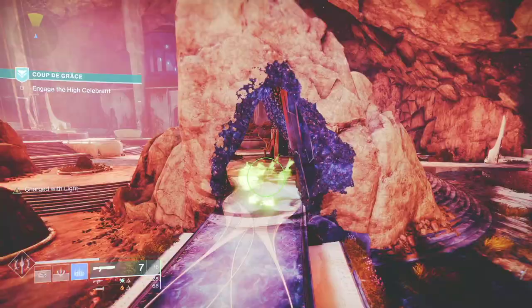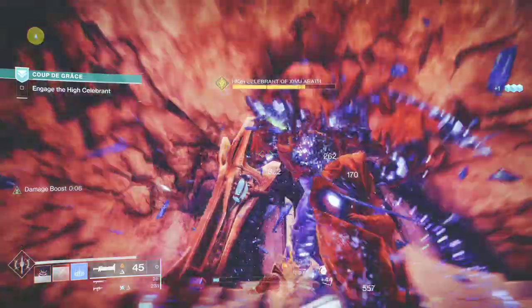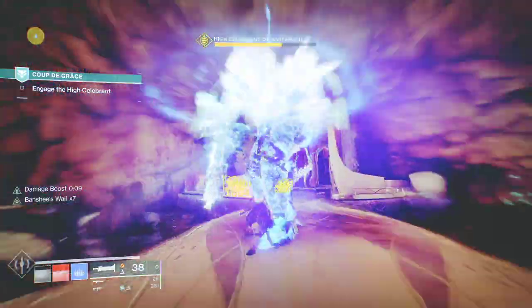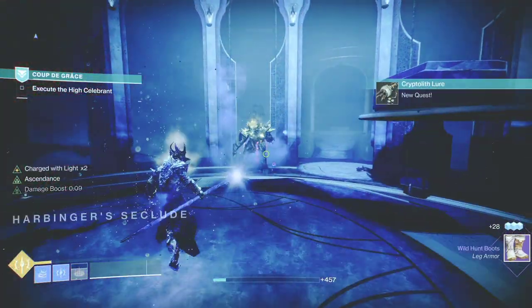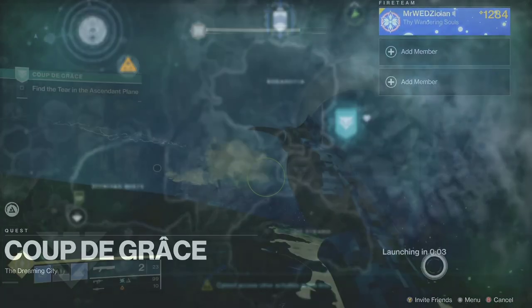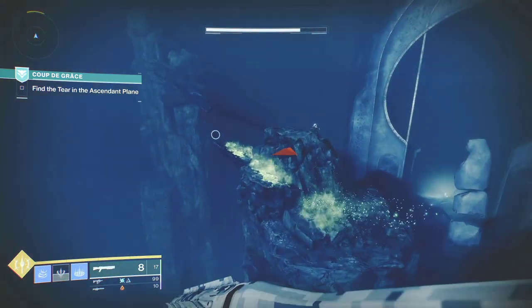There is a possibility that the mission might be bugged and you won't be able to advance. If you find yourself at a point where the Heist Celebrant is not teleporting, your mission might be bugged. You can't kill the Heist Celebrant outside the Ascendant Realm — you have to kill him inside the Ascendant Realm. The way to fix this is by opening your map and restarting the mission where there is no bug. You need to keep teleporting until you get to the final stand area where you can finish killing the Heist Celebrant.